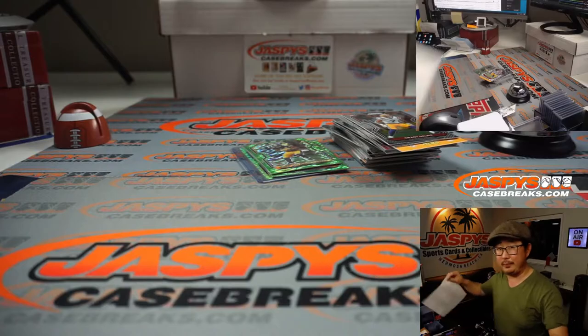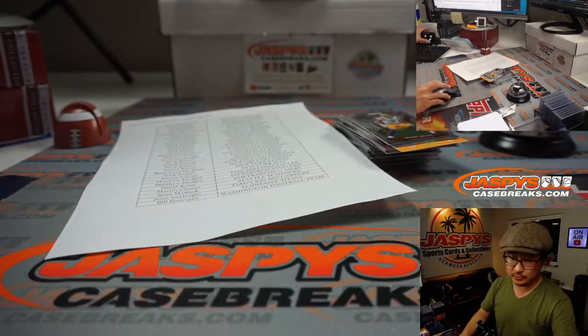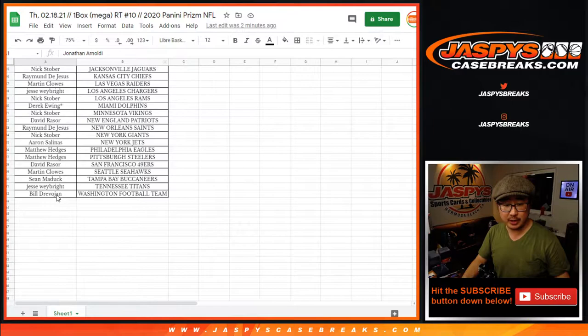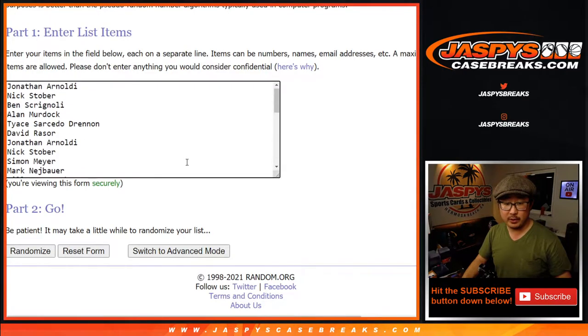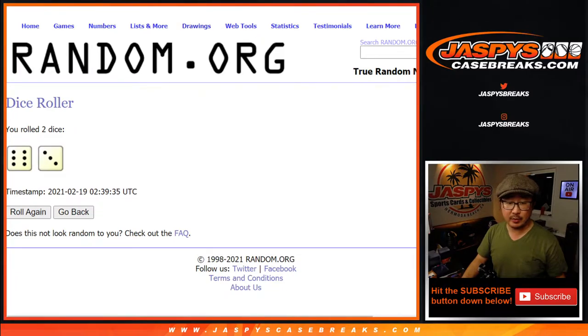But the whole point of this was not the break, right? The whole point of this is who's going to win those spots in the hybrid break — ten spots being given away. So let's grab everyone's names again from Jonathan down to Bill and everyone in between. Let's roll it and randomize it. Six and a three, nine times — top ten after nine.